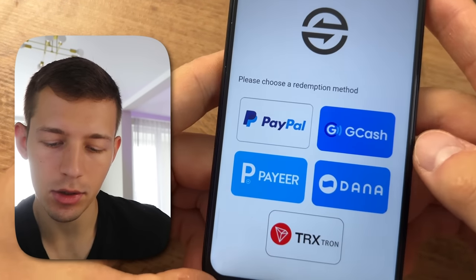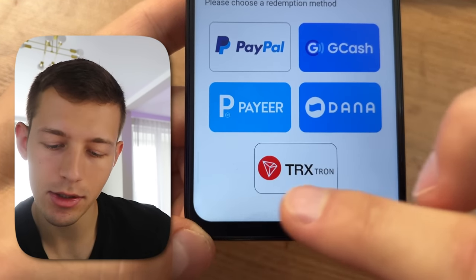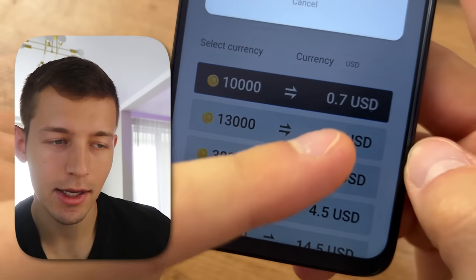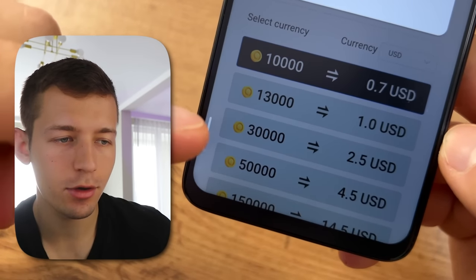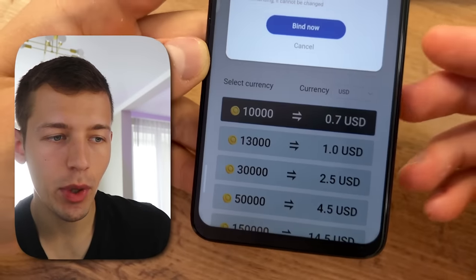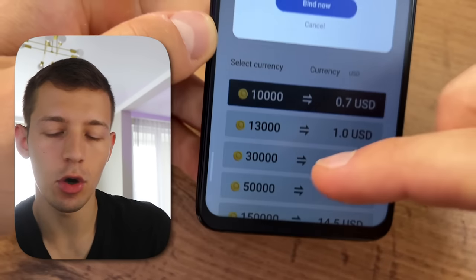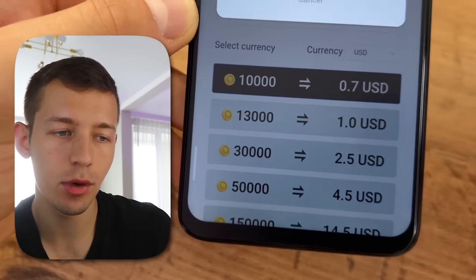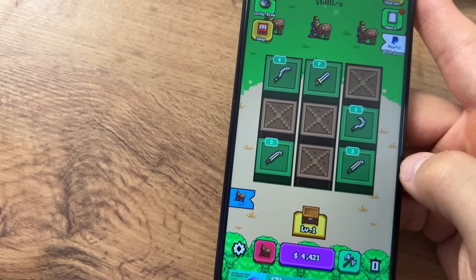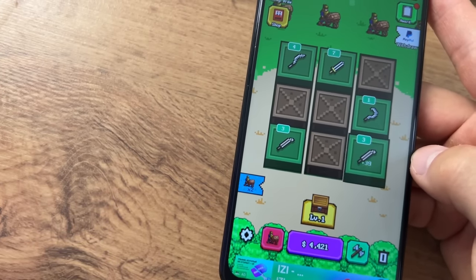You can withdraw money to PayPal, GCash, Dana, player accounts, and in cryptocurrency. The minimum withdrawal amount is 10,000 coins, which equals 70 cents. The more you withdraw at once, the more profitable the exchange rate, so I advise you to accumulate a large amount before withdrawing. To steadily earn more than 10 dollars per day, also watch the video about five more applications for easy earnings.